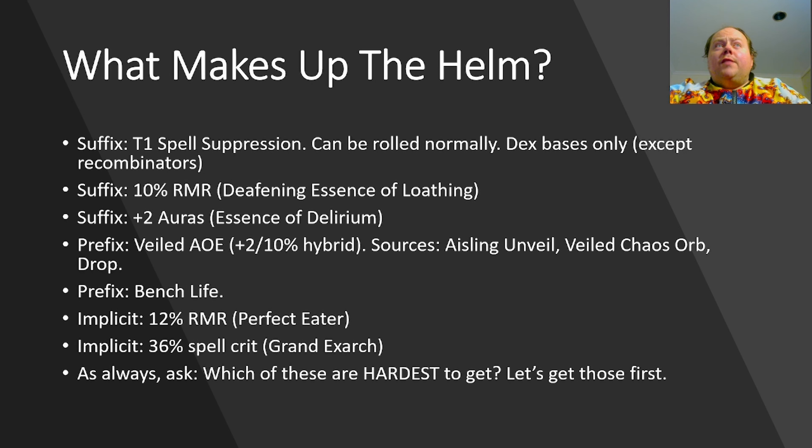So what makes up this helm? Firstly, you have a suffix — tier 1 spell suppression. This can be rolled normally and is available on dexterity bases only by default, although with recombinators it can be found on other bases. This mod can be found on hybrid bases such as dexterity and intelligence hybrid helms, but it's twice as rare on those as on a pure dexterity helmet. The next suffix is 10% RMR, from a Deafening Essence of Loathing. The next suffix is plus 2 to the level of socketed AoE gems, from an Essence of Delirium. The next mod is a prefix — Veiled AoE — plus 2 to the level of socketed AoE gems and 10% increased AoE as a hybrid mod.